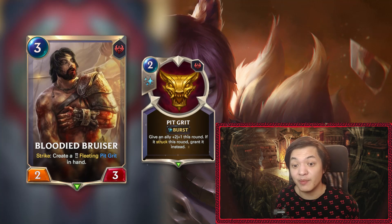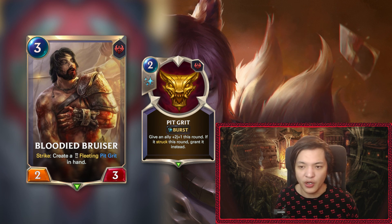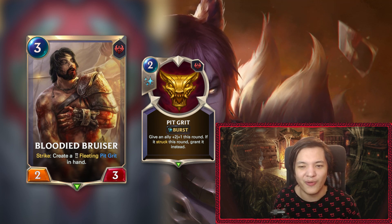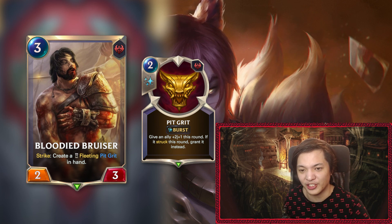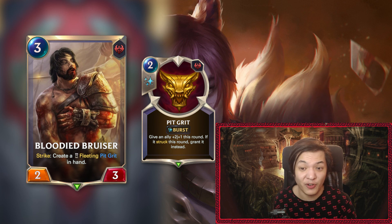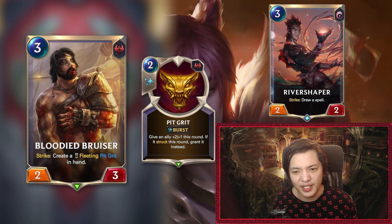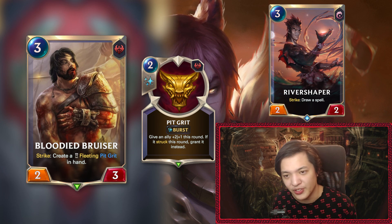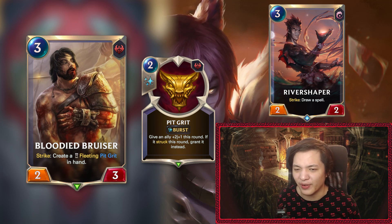Next we have Bloodied Bruiser, the three-mana 2/3 with Strike: create a fleeting Pit Grit in hand. We know Pit Grit is fairly powerful, but is it strong enough to warrant running a three-mana 2/3? You don't even get them permanently — they're only fleeting. The most comparable card is River Shaper, the three-mana 2/2 that draws consistent spells from your deck. Generally speaking, Pit Grit will be on average weaker than the average spell already in your deck.